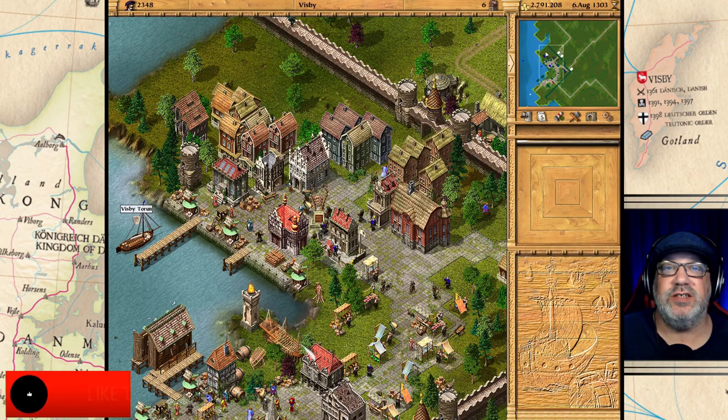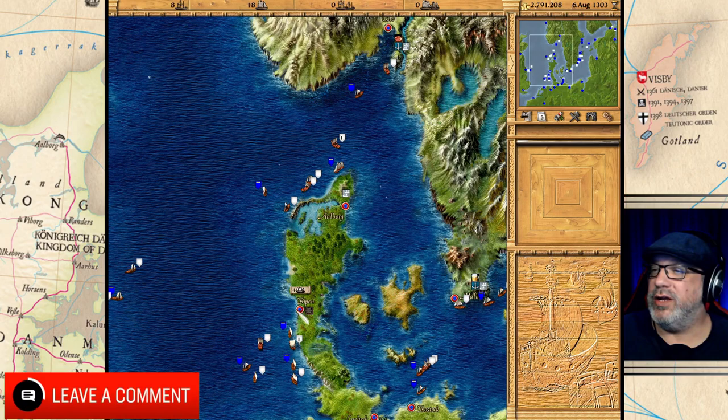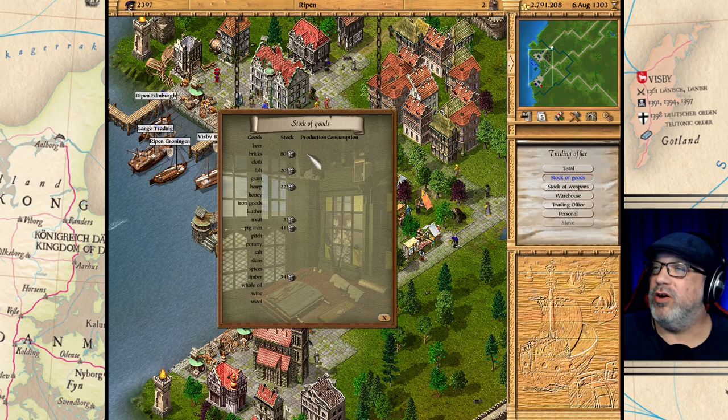Hello everyone, I'm the old guy and welcome back to my let's play of Patrician 3. This is episode 16, season 2, and in this episode I want to work on getting rid of a lot of these larger goods that we're stockpiling up.